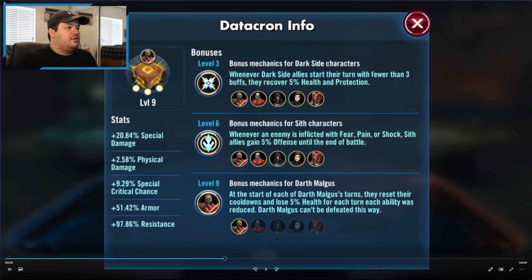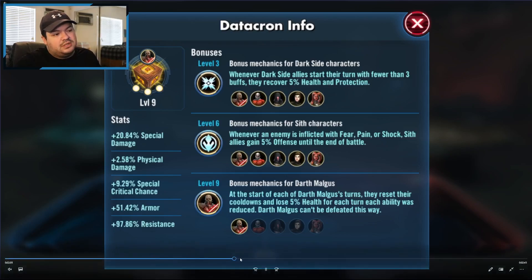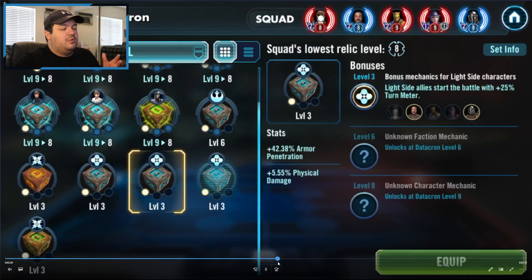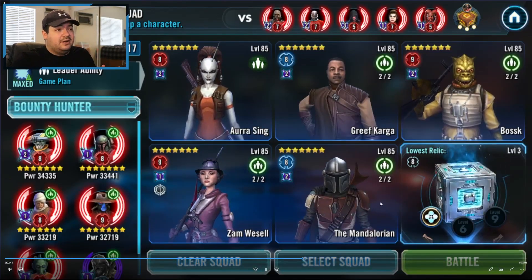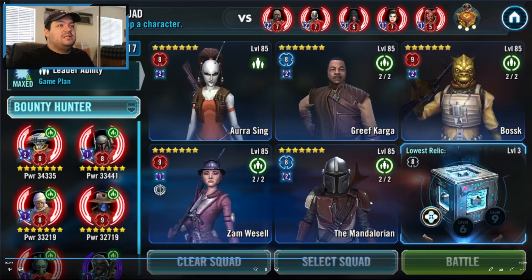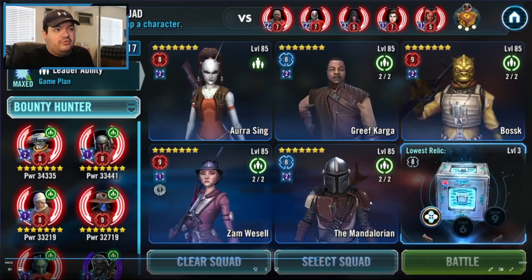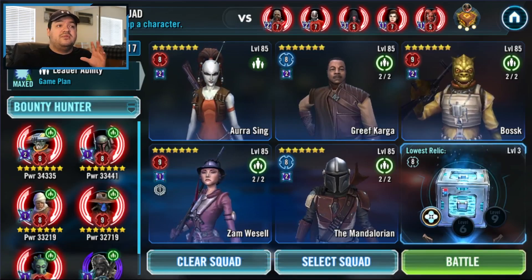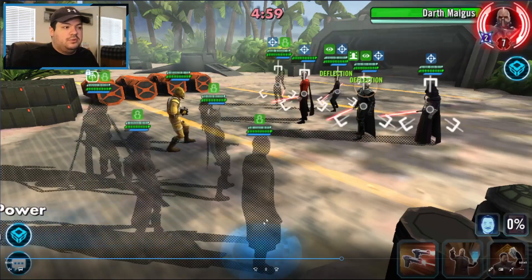Here's one last look at my opponent's Datacron, and then we can see where my Datacron is at — armor pen, physical damage, and the 25% turn meter. The fight is really short, so I'll break down what I did differently and explain the unofficial term in the SWGOH community called turn meter overflow. That's what allows us to get ahead of Darth Talon, because Talon provides turn meter for the whole team, but I'll explain how we're able to out-turn-meter their turn meter boost.